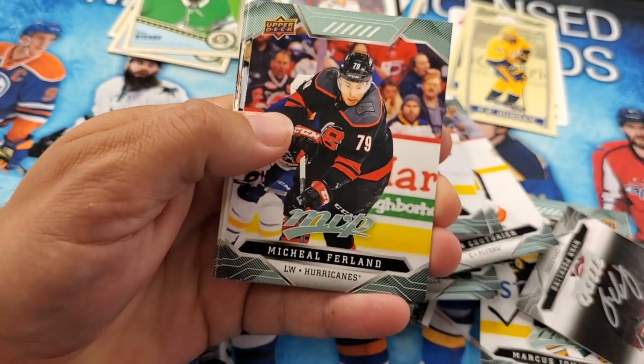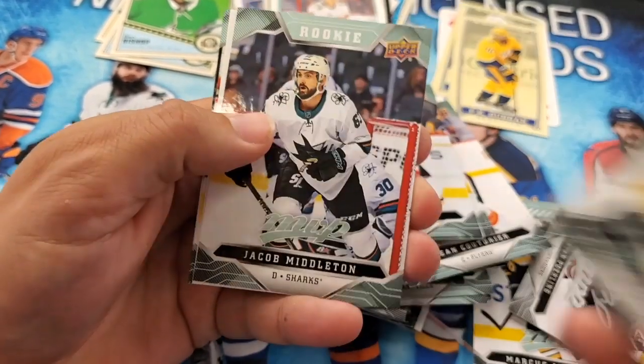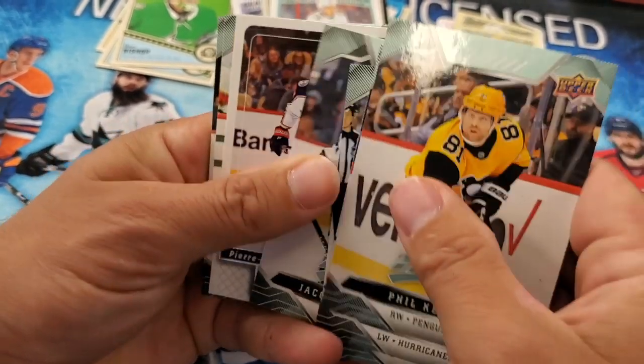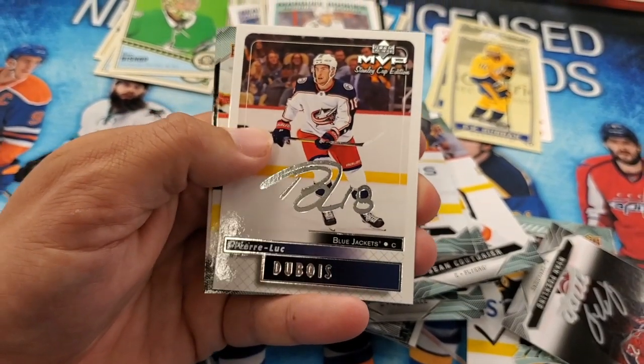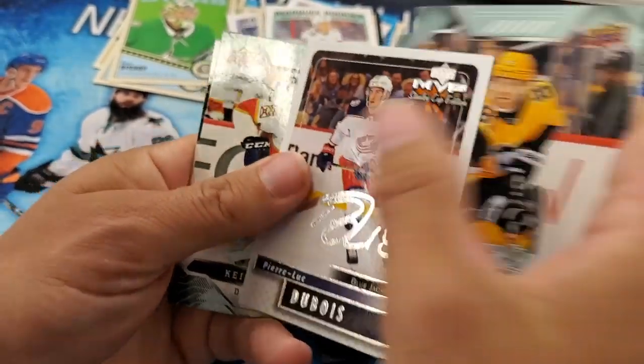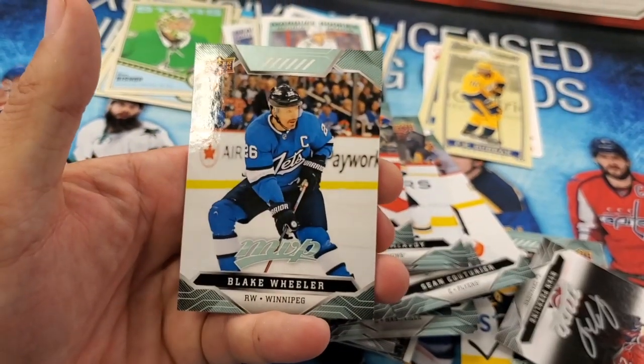Phil Kessel, Michael Frolik, Dustin Byfuglien. Jacob Middleton rookie — San Jose Sharks. Pierre-Luc Dubois Retro MVP Stanley Cup Edition. Keith Yandle, Ryan Pollock, and Blake Wheeler.